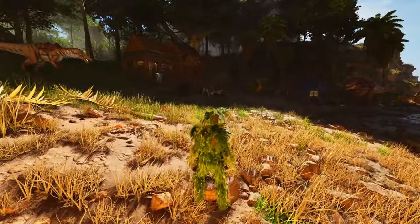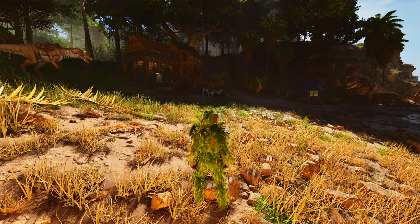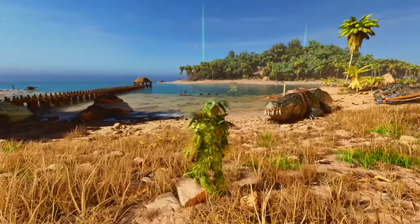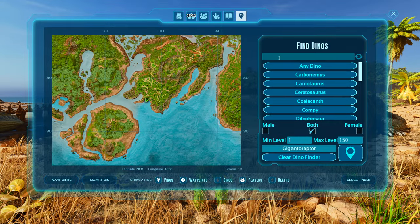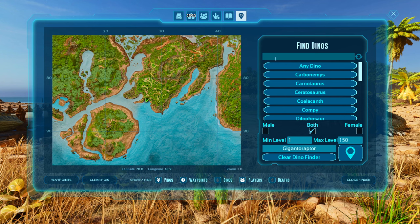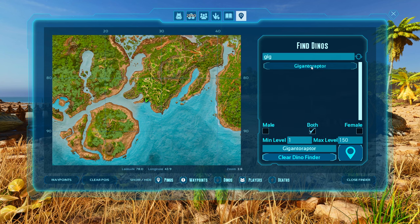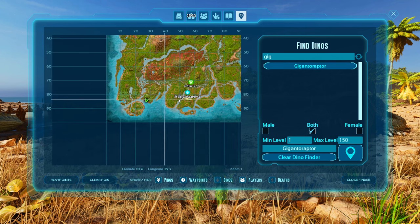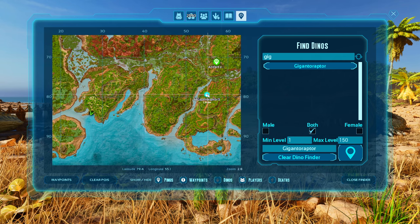Speaking of Gigantoraptors on the map, I spent a good hour, maybe an hour and a half flying around trying to find one and I could not find one. So I installed another mod — a creature finder mod. And if I just type in Gigantoraptor, there we go. I think I just click this and then we zoom out on the map, and yeah, there is one right here on the map. So we're going to go to that.